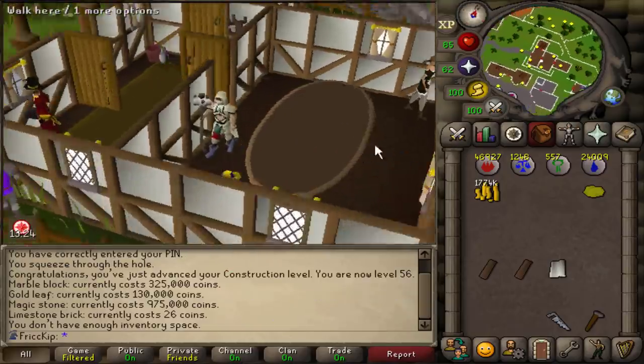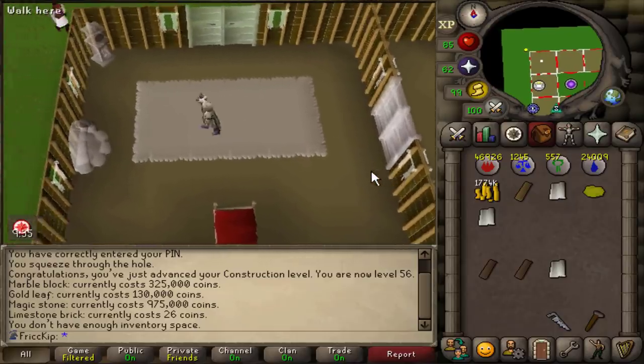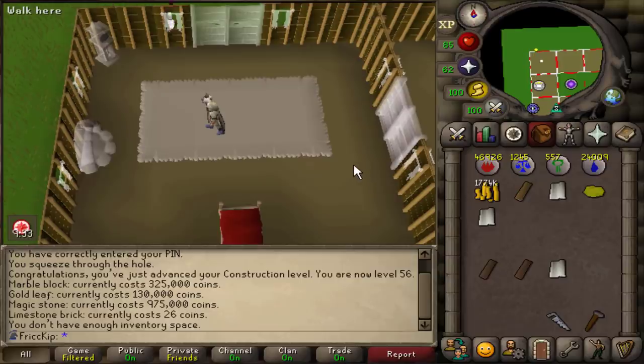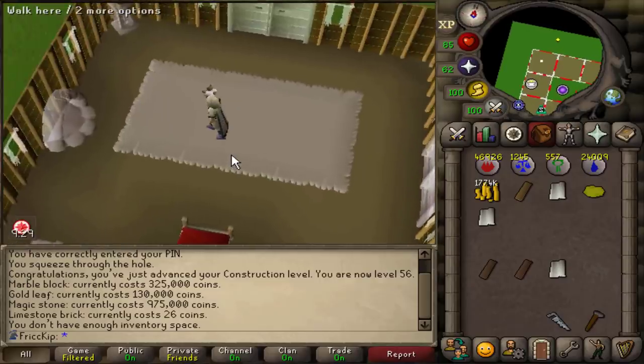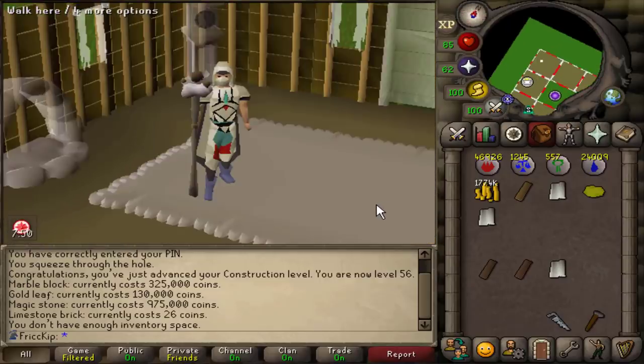Nowadays it's just about the most efficient house layouts. We're just hiring the demon butler — the highest tier of butler right away. The servant can do a lot of things: they can bank items for you. So like if you're fishing karambwans, you can just teleport to your POH and use the karambwan on the butler and they'll bring it all to the bank. Or if you're collecting mort myre fungus, for example — there's a lot of things you could do with that.